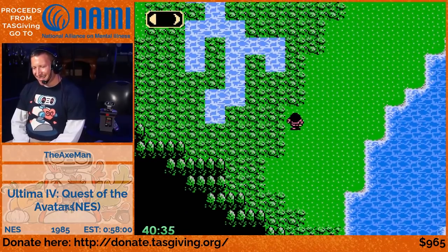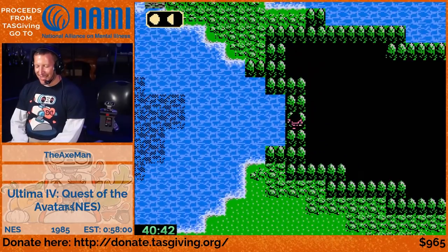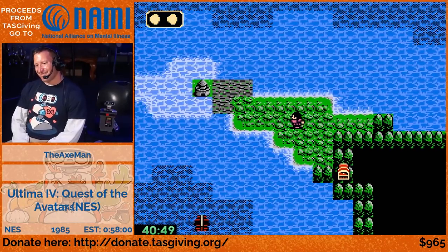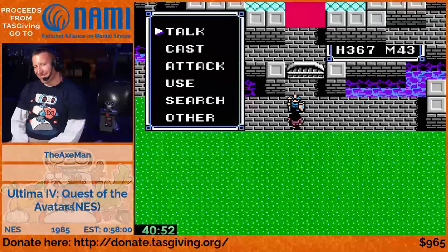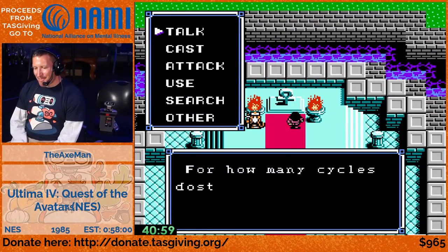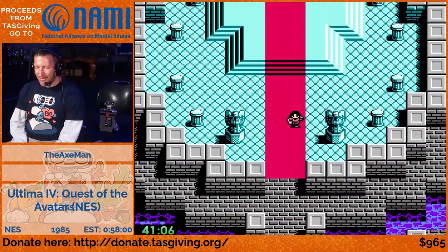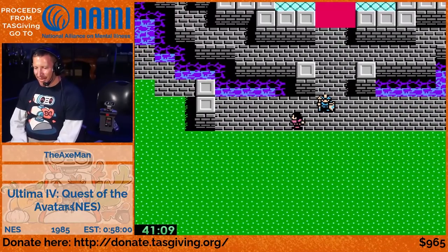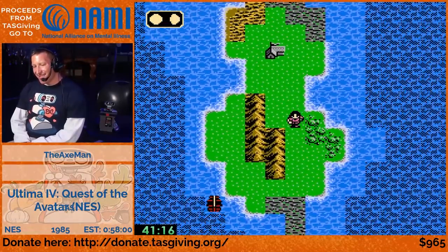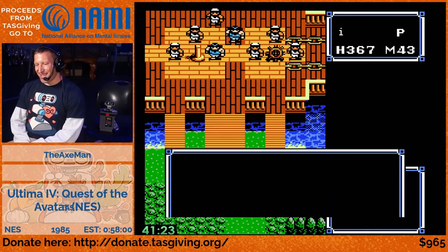At RPG Limit Break I am not going to be manipulating RNG at all - it'll be a no-RNG-manipulation run, which is a little scary because there's a lot of RNG in this game. I've also routed a Shepherd run as a non-manipulated run. The Shepherd is sort of the ultimate swag character - they don't get magic, can't cast spells, and can't equip most weapons or armor; your best weapon is a club and a sling. But you can actually go into the final dungeon with a club and a sling and beat it.